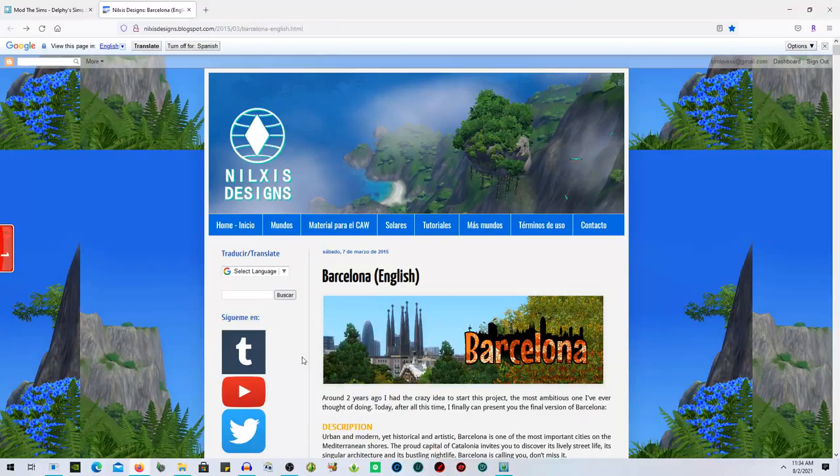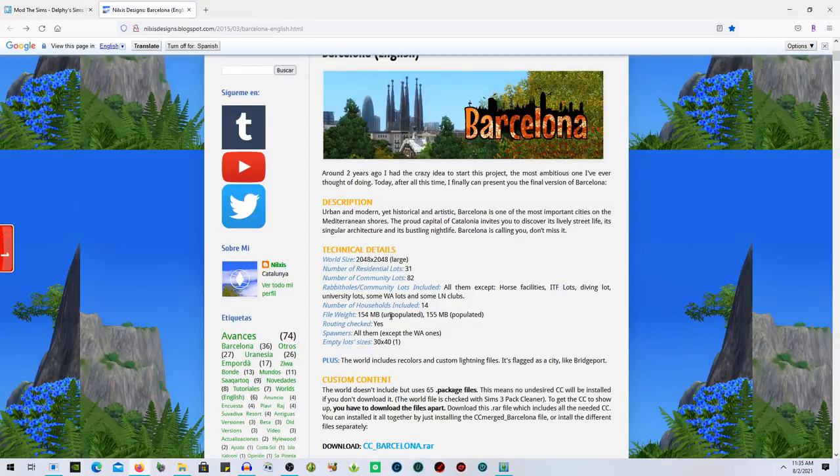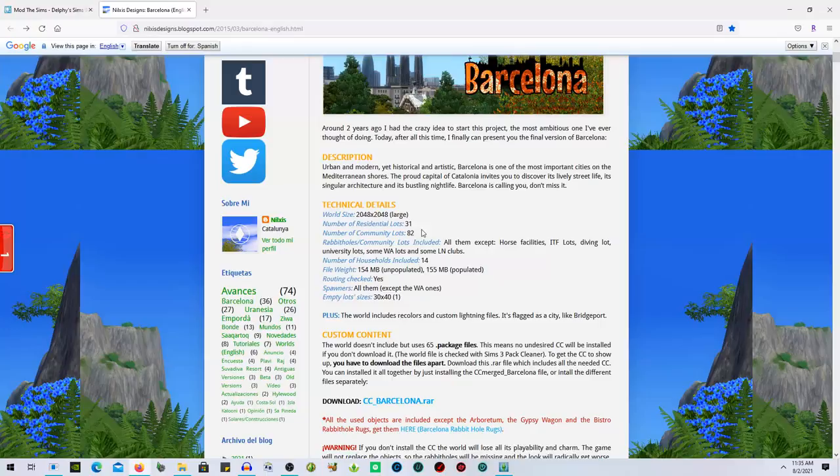We are going to do a world overview of Barcelona. I was looking for worlds to download, something that just stuck out to me and looks exciting, and this looks like a pretty massive world. It says: 'Around two years ago I had the crazy idea to start this project — the most ambitious one I've ever thought of doing. Today I finally can present the final version of Barcelona.' Urban and modern yet historical and artistic, Barcelona invites you to discover its lively street life, singular architecture, and bustling nightlife.